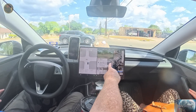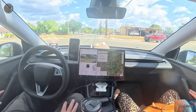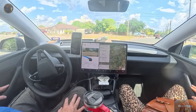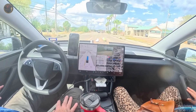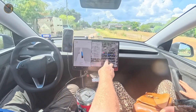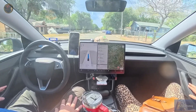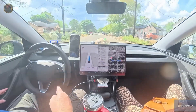Let's see if I can choose a point and tell it to go there to hopefully get there easier. It's still wanting to go down the same street. Maybe if I choose the Circle K itself it'll understand. No, it still wants to do the same thing.